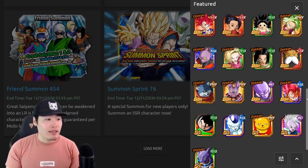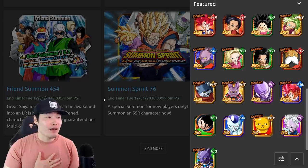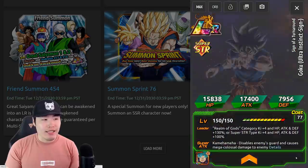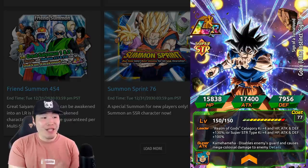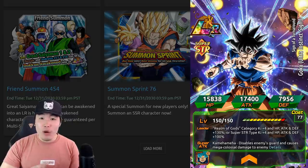My recommendation for JP players is honestly the same as my recommendation for Global players: summon if you want him, but don't go too crazy. I can't tell anybody to not summon for LR Ultra Instinct Goku, especially when I consider him to be one of the top units in the game. I think he's like number three right now, right behind the LR Fusions. Him being number three, in my opinion, is definitely worth the summon even on a legendary summon banner. But that's just my opinion — you guys are totally free to do whatever you want with your stones. The purpose of this video is to give you all the information you need to decide how you want to best spend them.